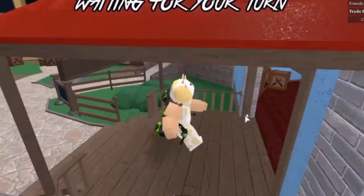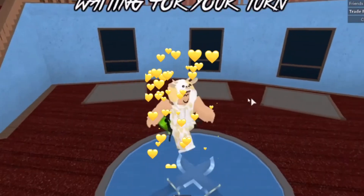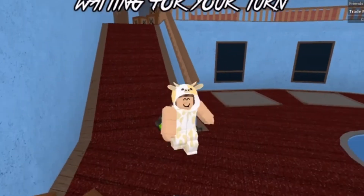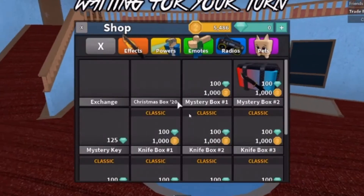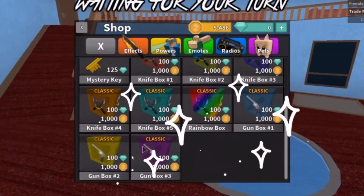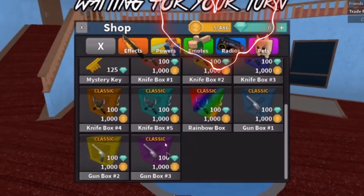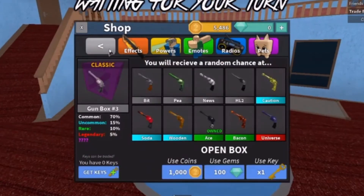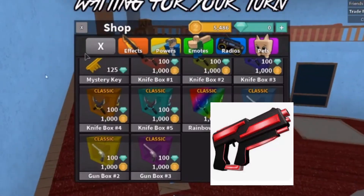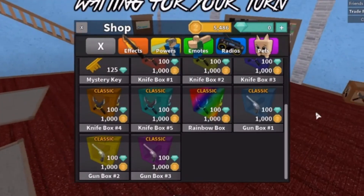Hi guys, welcome back to my channel. So today we're in MM2 again, and this is my second unboxing video. The last one I did knife boxes, and in this one I'm going to do gun boxes. We're going to open gun box 1, 2, and 3, but we have 5,000 coins. We're going to open 3 of these, because this is the box that the godly laser gun is in, which is my dream gun. So we're going to try to get that, even though there's an insanely low chance.